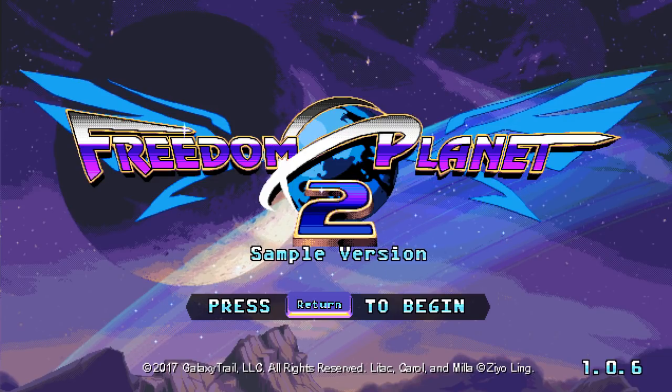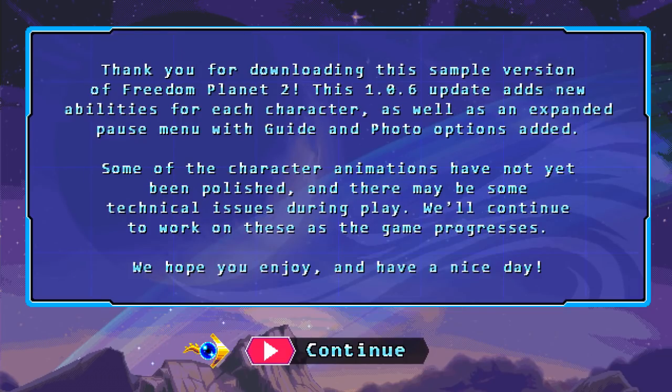I have yet to play as the other characters. So A works. Thank you for downloading this sample version of Freedom Planet 2. This 1.0.6 update adds new abilities for each character as well as an expanded pause menu with guide and photo options added. Some of the characters' animations have not been polished, so there may be some technical issues during gameplay. We'll continue to work on these as the game progresses. We hope you enjoy and have a nice day.